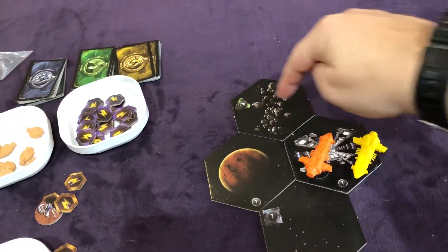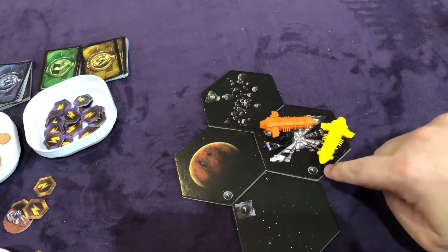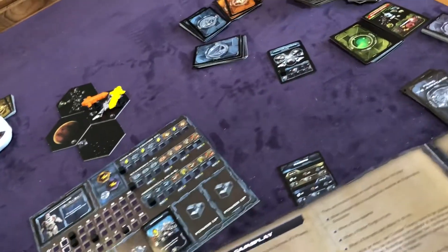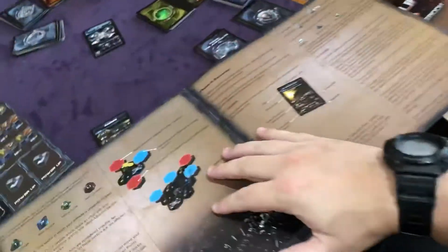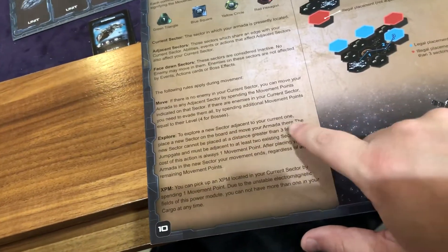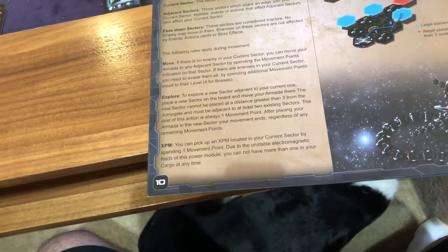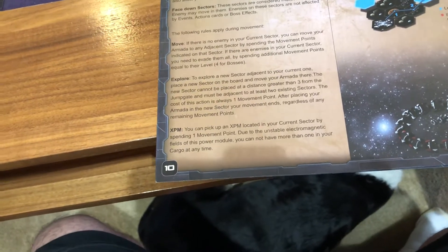This three means it'll cost me three movement points to go there, and this is one, that's one, then one to go there. There is a rule under movement that you can explore. To explore a new sector adjacent to your current one, place a new sector on the board and move your armada there. The new sector cannot be placed at a distance greater than three, and it always costs one movement point. After placing your armada in a new sector, your movement ends regardless of any remaining movement points.